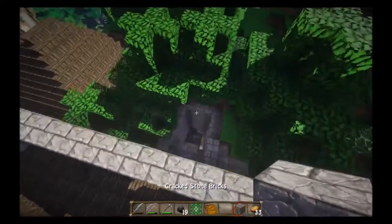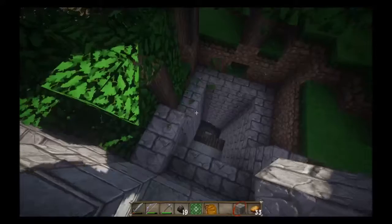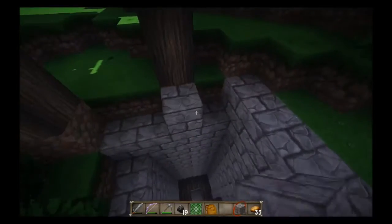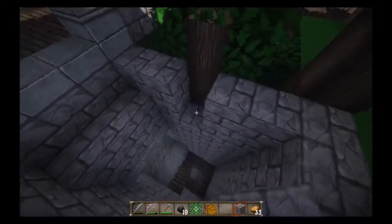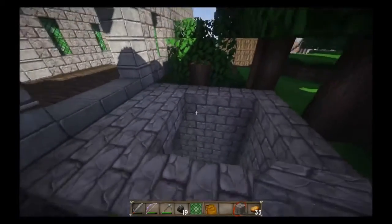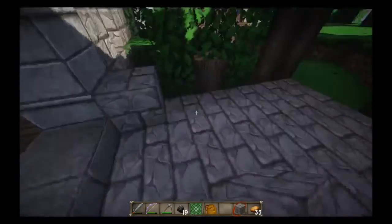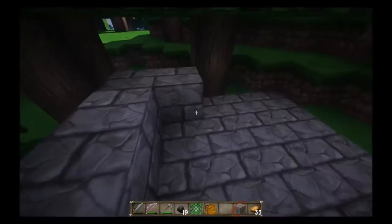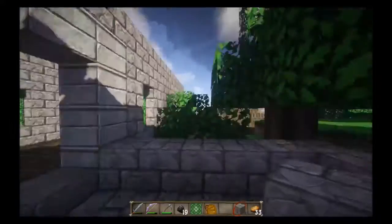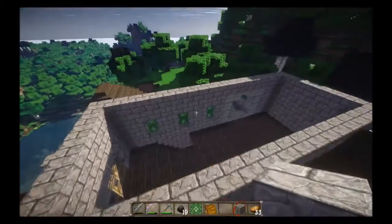Let's sort of build this up. These trees are going to be the death of me. I'm thinking we'll probably just go like this and make this completely level. Then we'll do stone floors just like we did everywhere else, basically except for this floor. And these towers will go up fairly high — maybe not as high as this, but still pretty high.